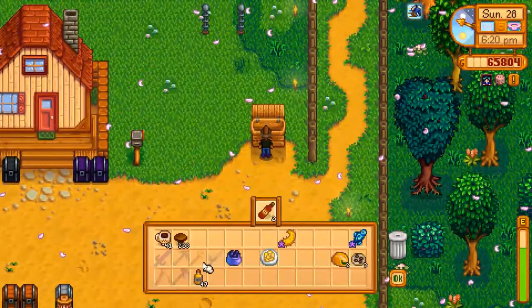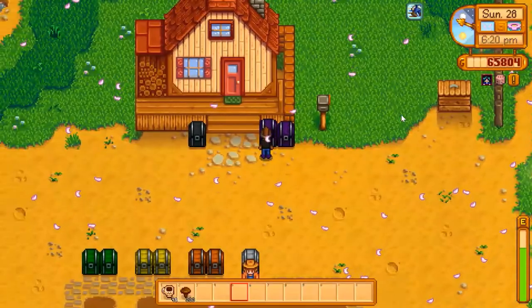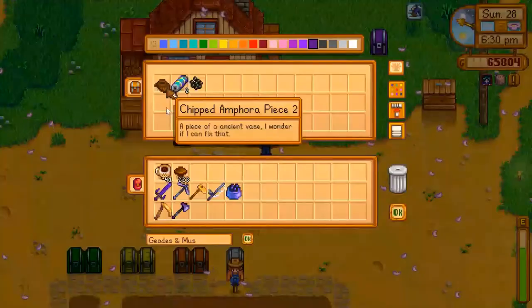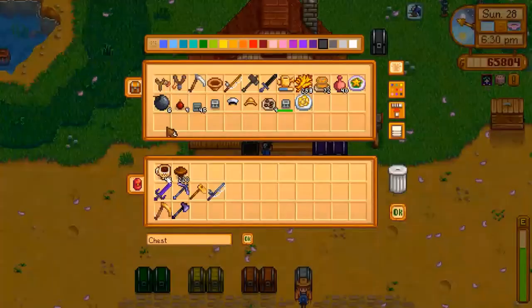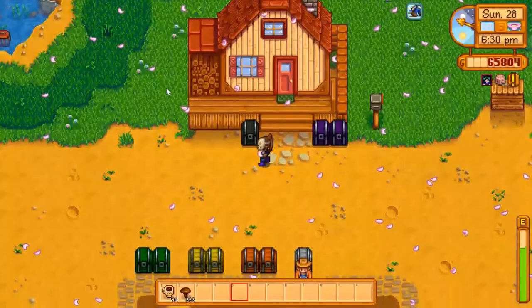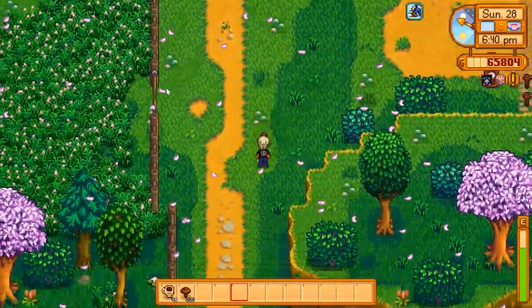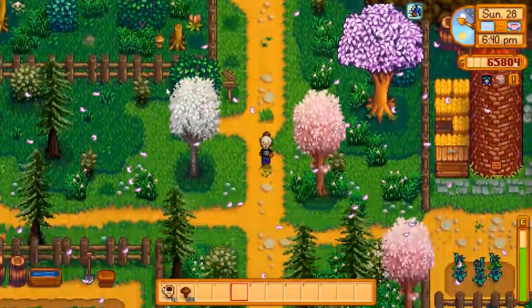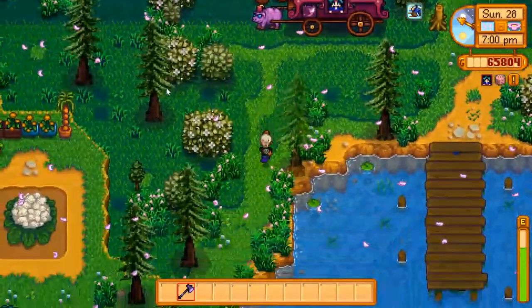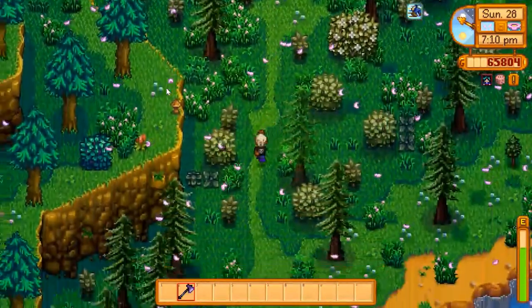Let's put this keg down — that should be another potato in there. Let's sell some things and head into Cindersap. Hey Abigail — why are you looking outside the wizard's tower?